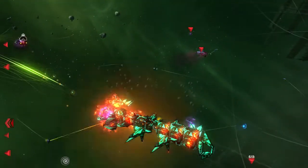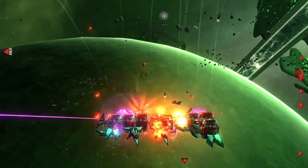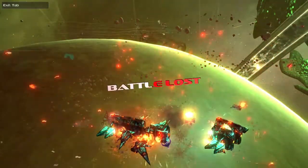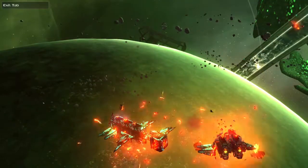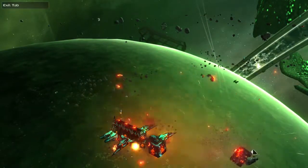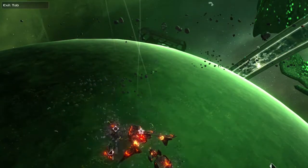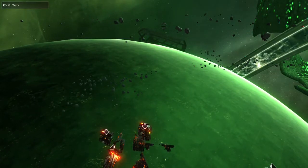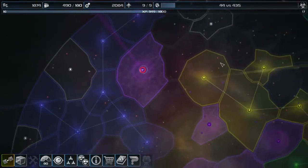Strike craft — again I'm having a problem with them. I need to change my ordnance on my ship to concentrate on strike craft, but I'm a little bit worried that once I do that, I'm not going to have enough main power. I'm going to have to change my ship design over to a strike craft killer. I would have preferred to leave it a little bit later, but there's nothing for it. That was rather an abortive attack.